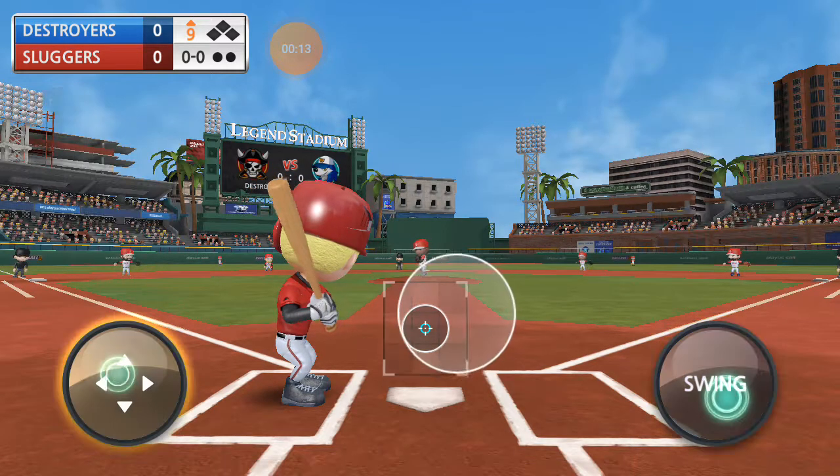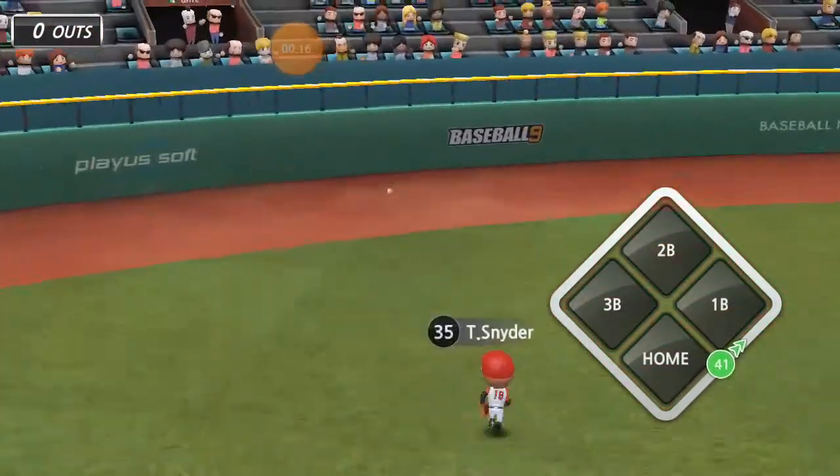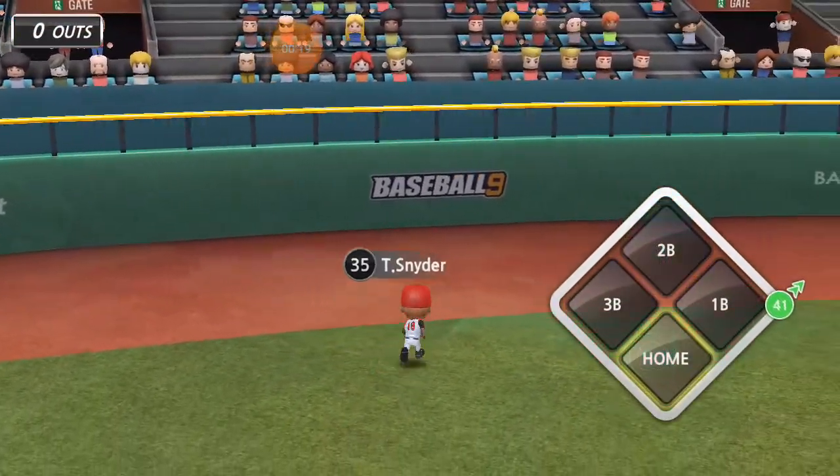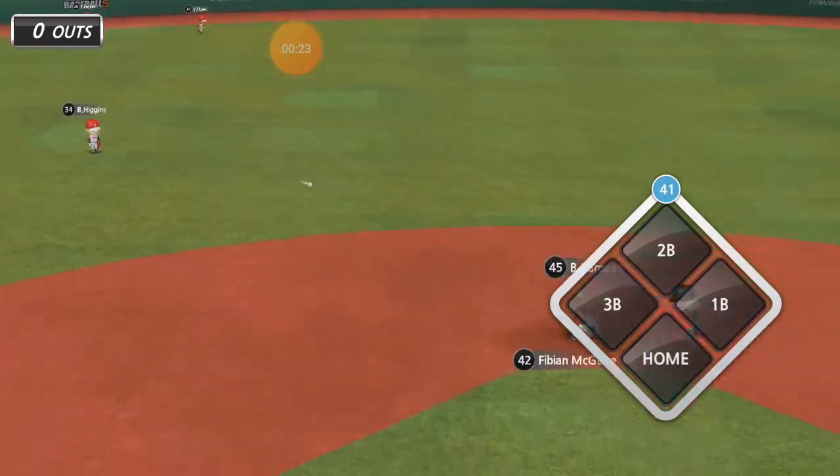Fabian McGuire is up to bat. He is one for two in this game. Here he goes. He heads that one up and it's past Snyder. Fabian McGuire might be the clutch one in this one.